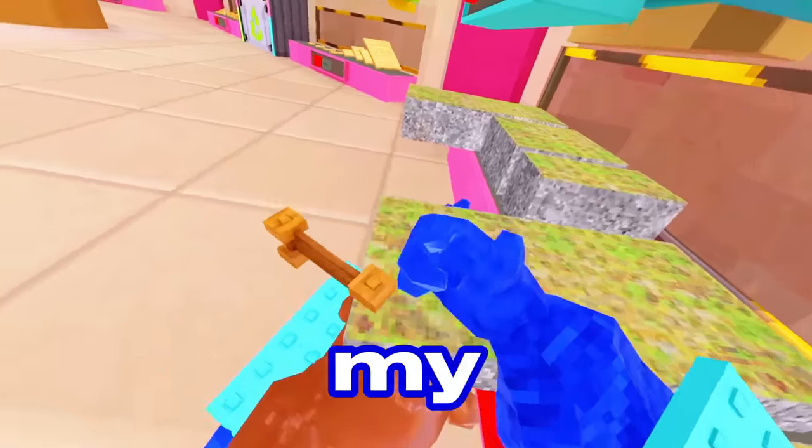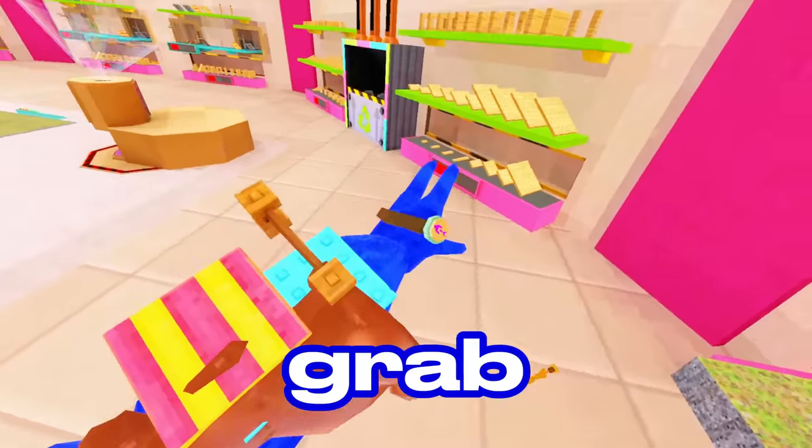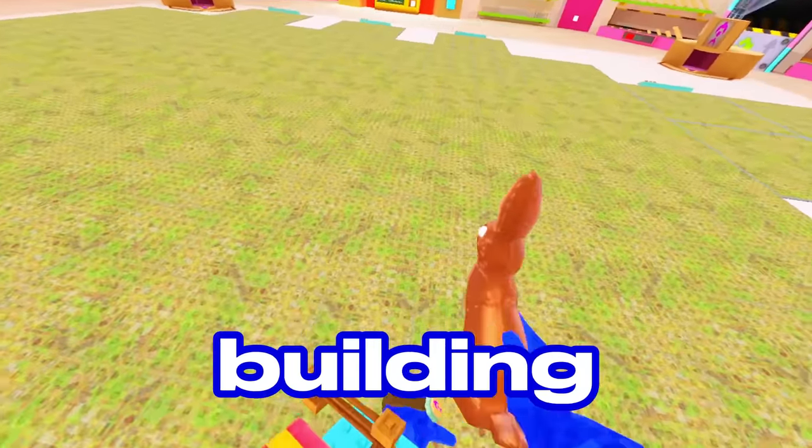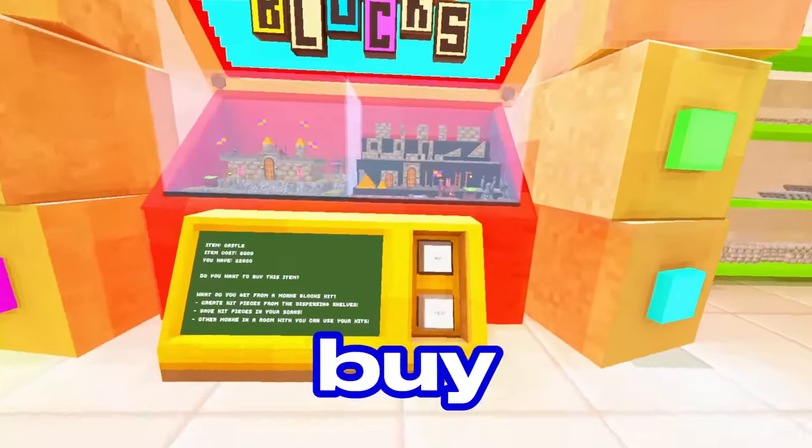These are your hand shelves — you can store blocks on your hands to carry from the block grabber. I can grab a block from here, put it on my arm, store it for later, and then bring it over to the actual building area and place it.